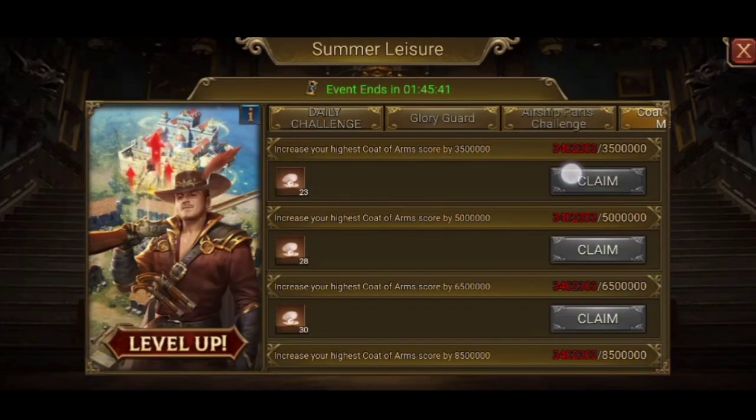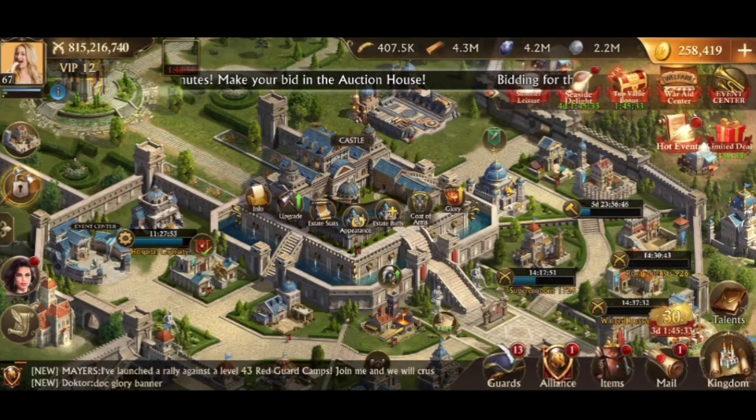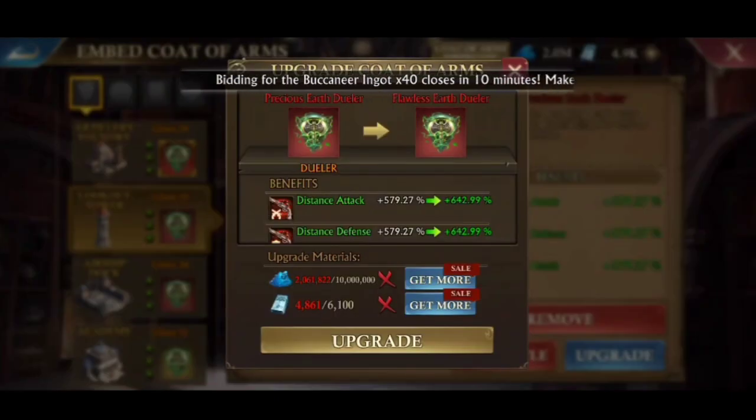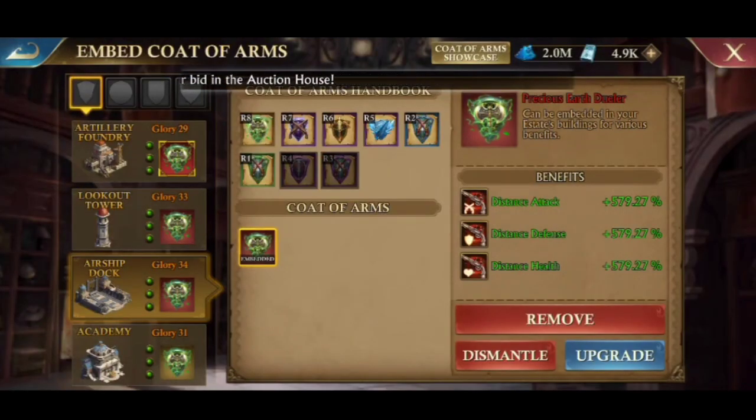I'm only missing 100,000 score. Now I just need to find a way to use all the materials. This is a simple way without calculating the score if there are only a few flaws, namely paying attention to the material.